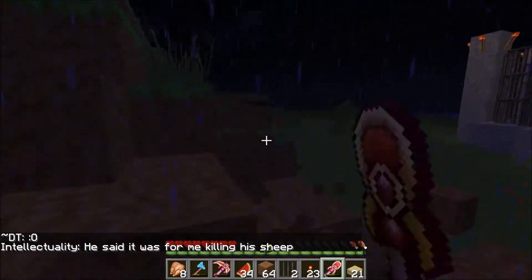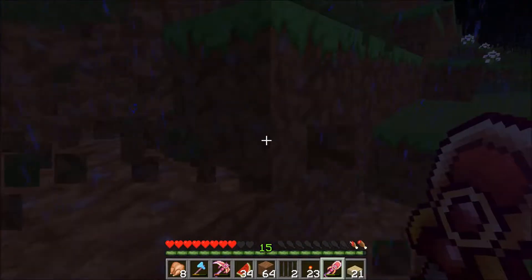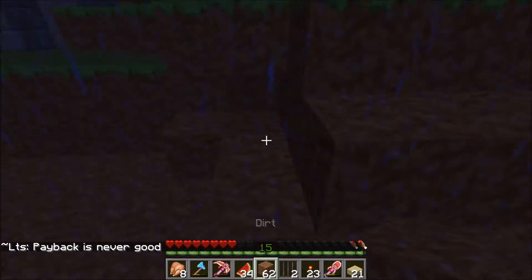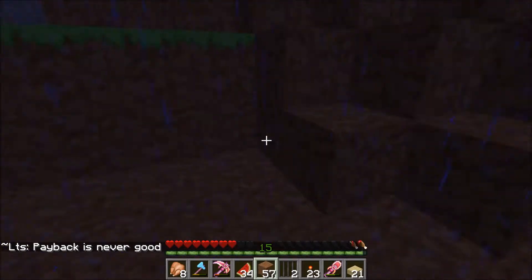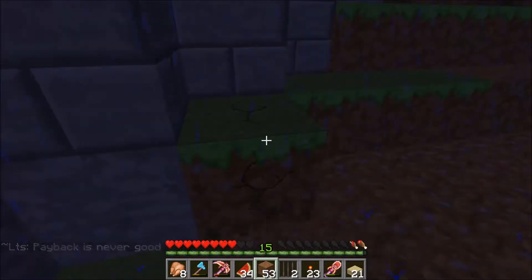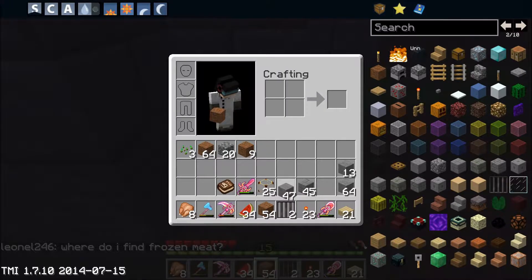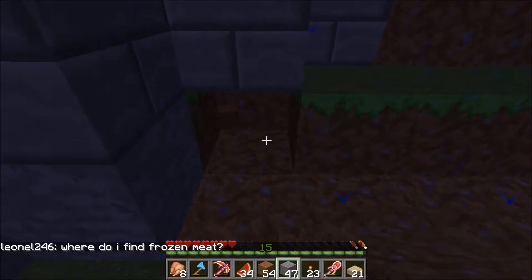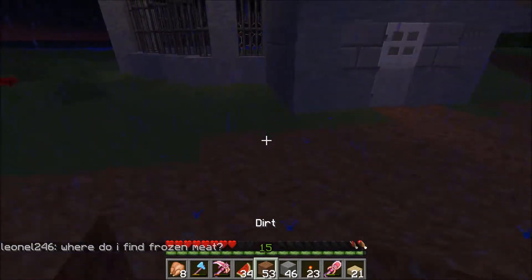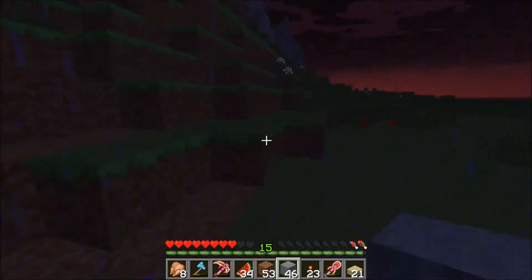Someone killed someone else's dinos, and that guy wanted to join my faction — the guy that did that. That's just not right. Dinos and sheep are two different things, nowhere near the same. That's just not cool. Payback for hitting or killing his sheep — some guy's sheep or something. That's not cool.